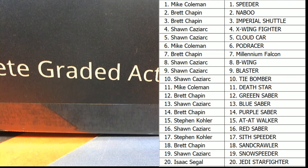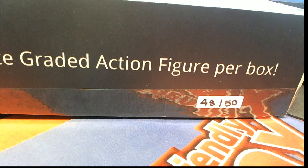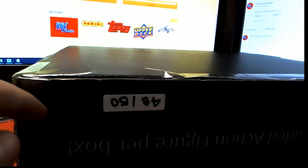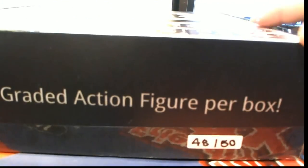All right, good luck guys, here we go. Let's check this one out. We drew box 48 of 50. I think this is the 10th break we've done. Let's see — we've done seven, and yeah, so this is the 10th box we've done out of 50. We're getting there. Let's cut her open. All right, here we go guys, good luck — 48 of 50.